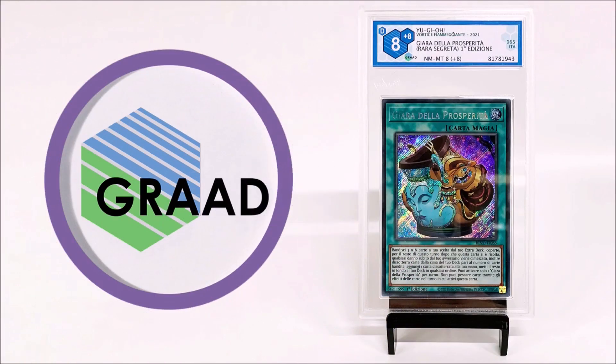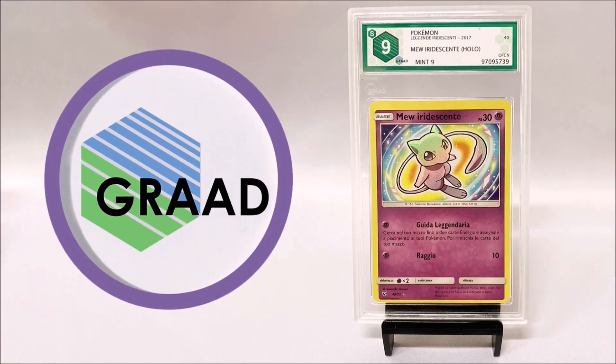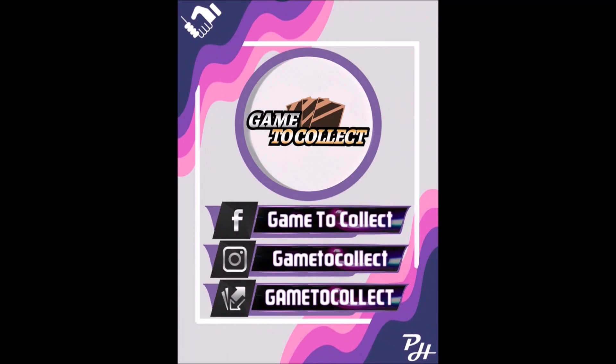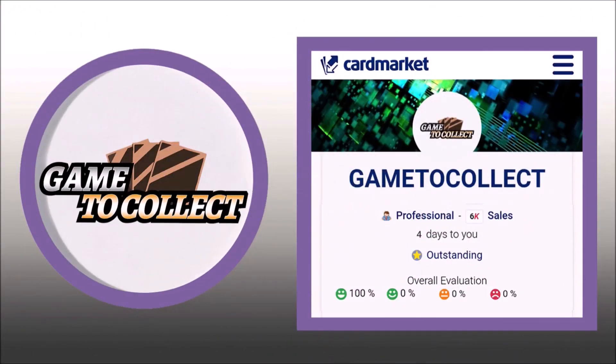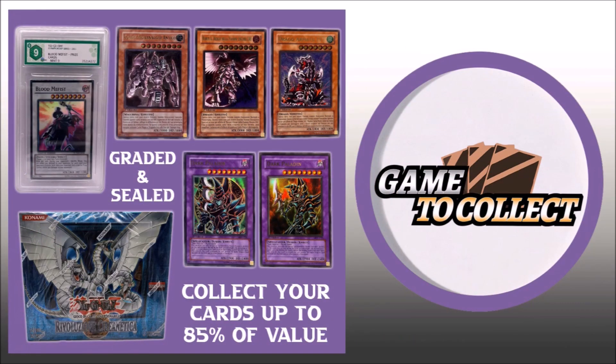Shoutout to our sponsors: the first one being Grad, the best grading company in Europe, which offers grading services for all languages and TCGs. The second one is Game to Collect, one of the top Italian sellers on the market, specialised in American high rarity cards, gold format and misprints, alongside a large assortment of sealed products. They also collect your cards, up to 85% of their value.